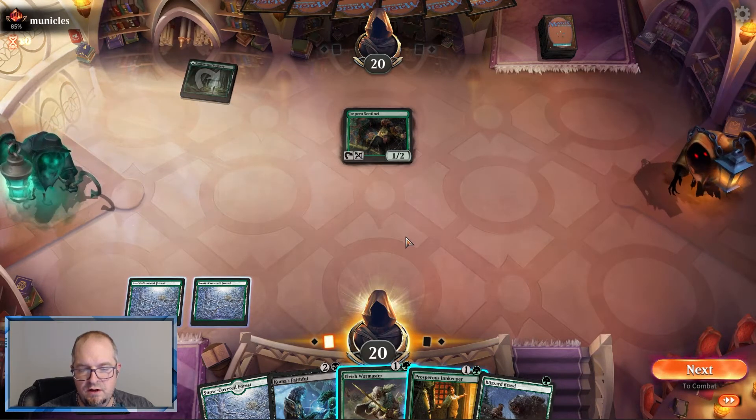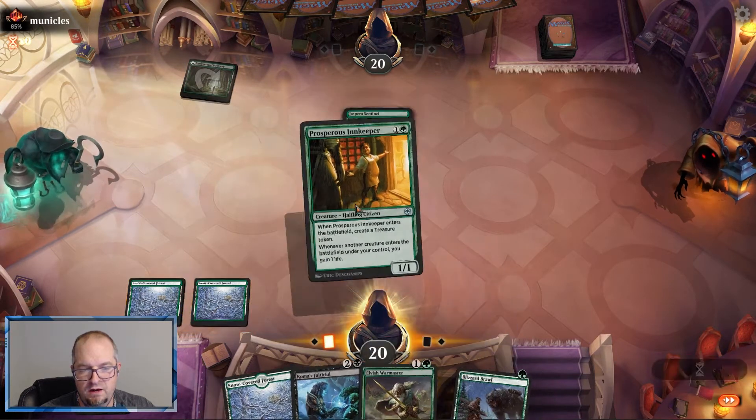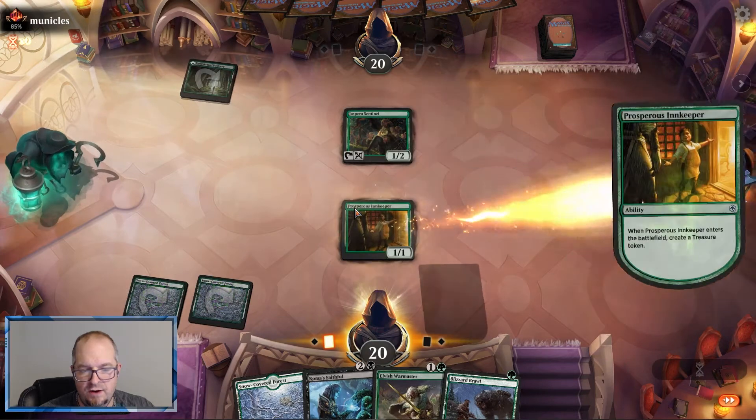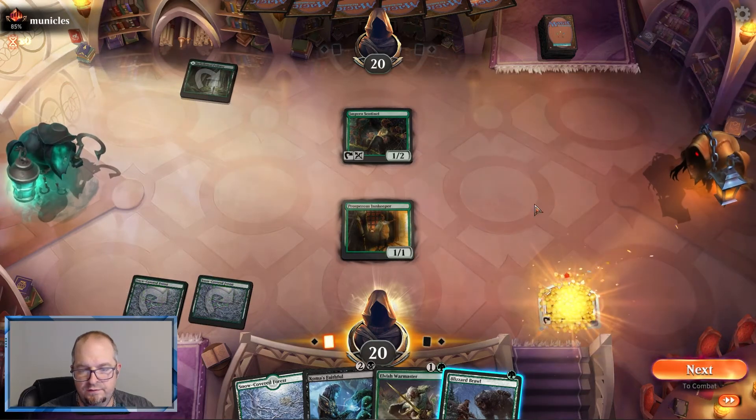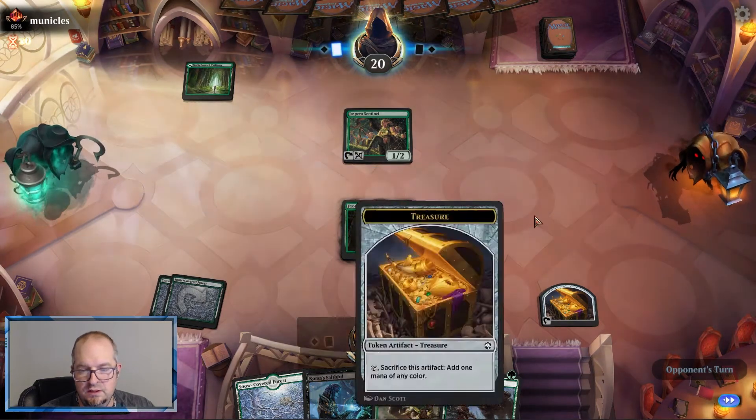Prosperous Innkeeper gets us into Koma's Faithful. We're actually gonna go Prosperous first — gives us a little bit more options as we have the treasure. We'll go Warmaster though, and hopefully I don't have to use the treasure because I'd like to keep it if I can.